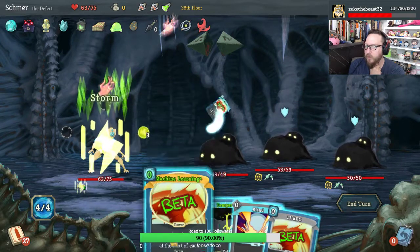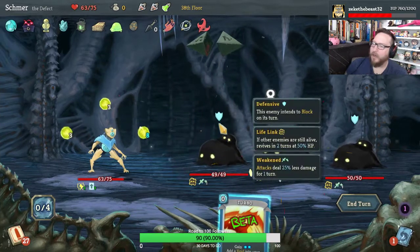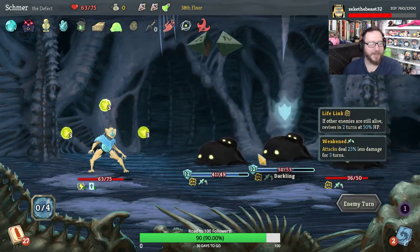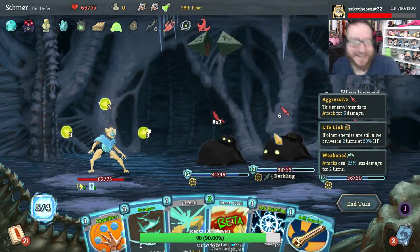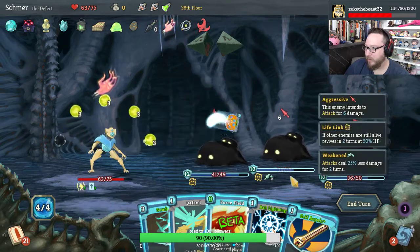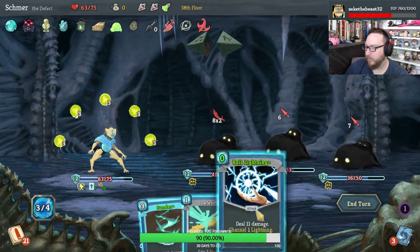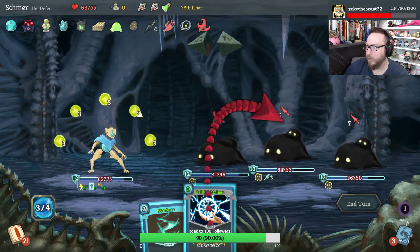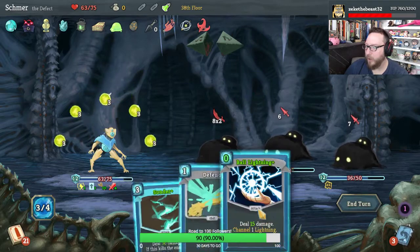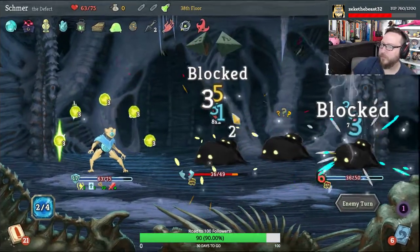Oh good. Storm, Machine Learning. I'm gonna hit you with Blind because you're definitely attacking next turn, and then we'll go with Tempest — good damage on turn one. Capacitor, Self Repair, Force Field. If I hit you with Ball Lightning and then Sunder, will I get the energy back? Yes — very cool. We are still gonna take a little damage, but we have Self Repair going and Undo — that's amazing.